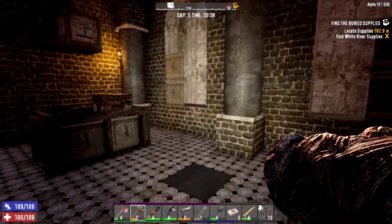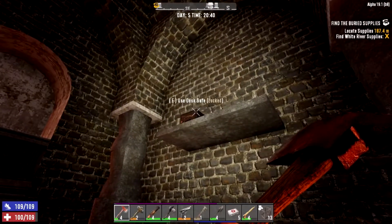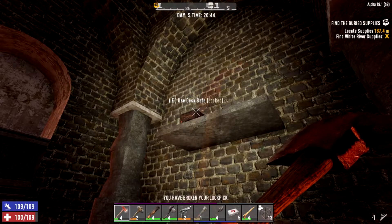This is where all the best loot is — it's actually a good find. There's a desk safe. I'm going to pick all the locks, get all this stuff going, and I'll see you in a second when it's all open and looted up.